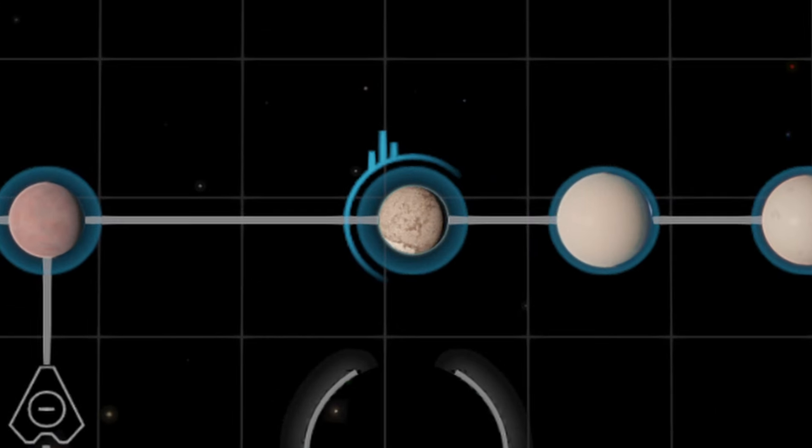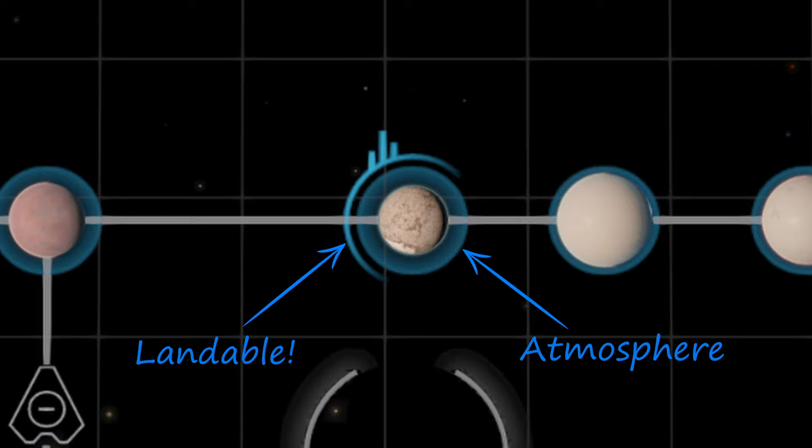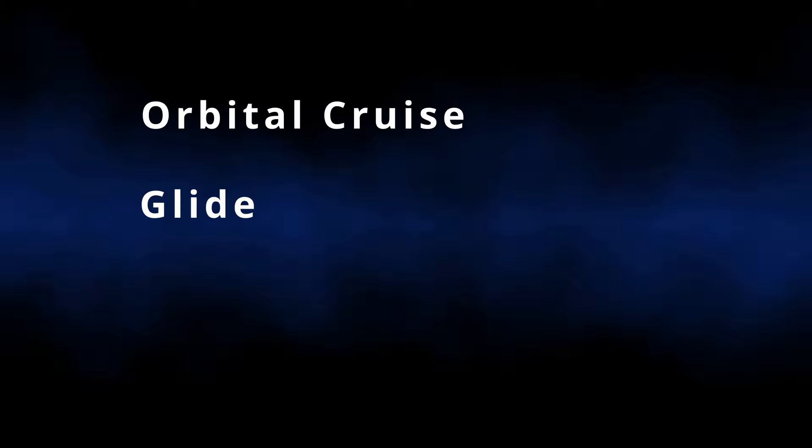So to sum up: a blue background means there's an atmosphere, a blue arc indicates the planet is landable, and the blue building symbol indicates there's a settlement or city on the planet. Now there are three phases you'll pass through on the way to the planet's surface: orbital cruise, glide, and planetary flight.